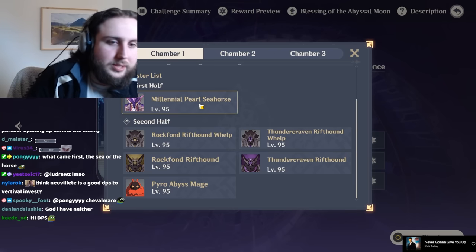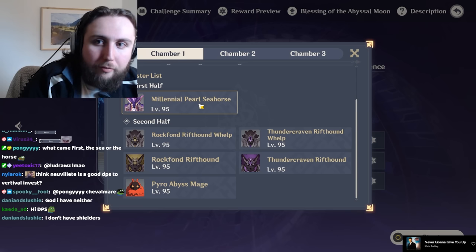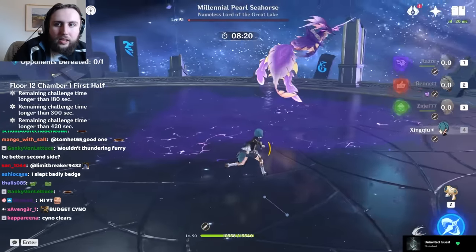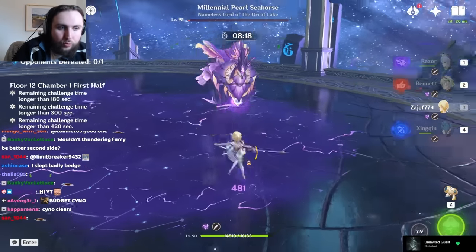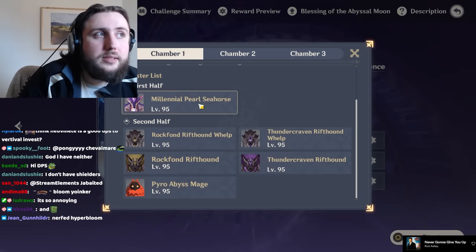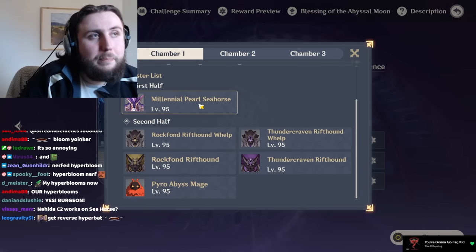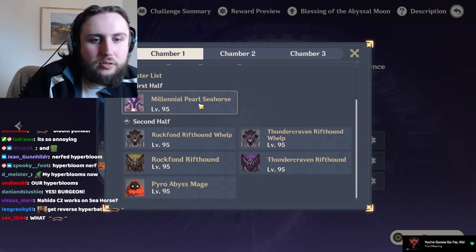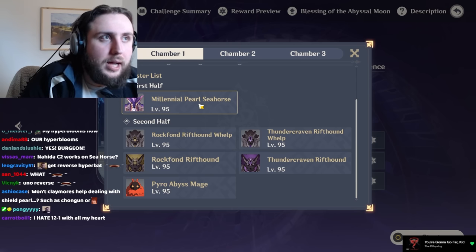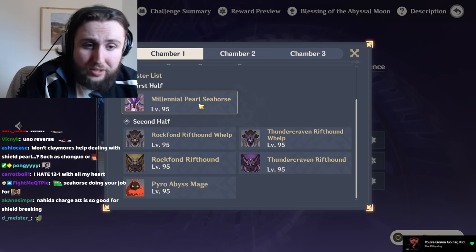Another important thing about the Seahorse is that it leaves a lot of Electrofields on the ground, which can hurt Hyperbloom teams and Burgeon teams a fairly large amount, because its field automatically triggers Hyperbloom when you create seeds — and those Hyperblooms will target you instead of the enemy. There are ways to bait it outside of its Electrofields, so your seed generation is still fine, but it is worth a mention as it can prevent you from getting the results you'd want with a Hyperbloom team.